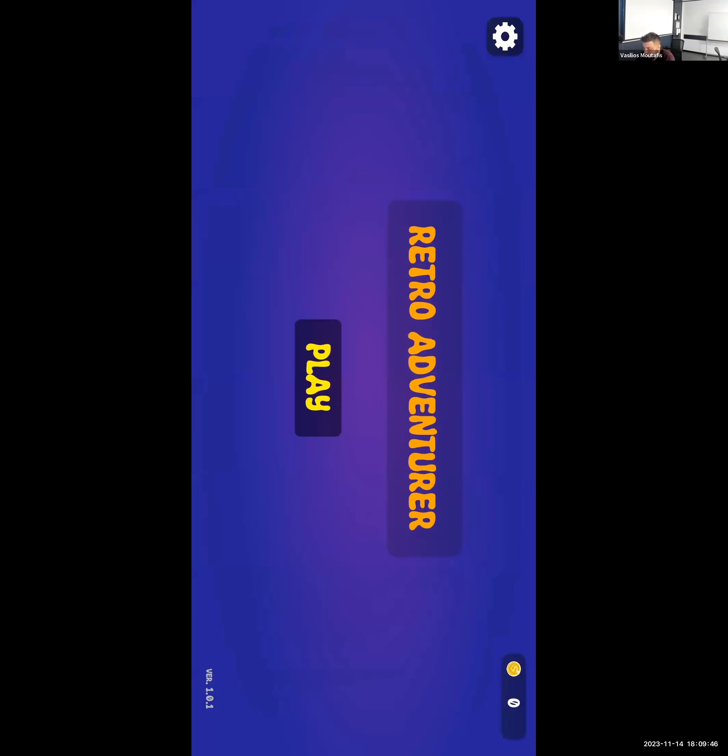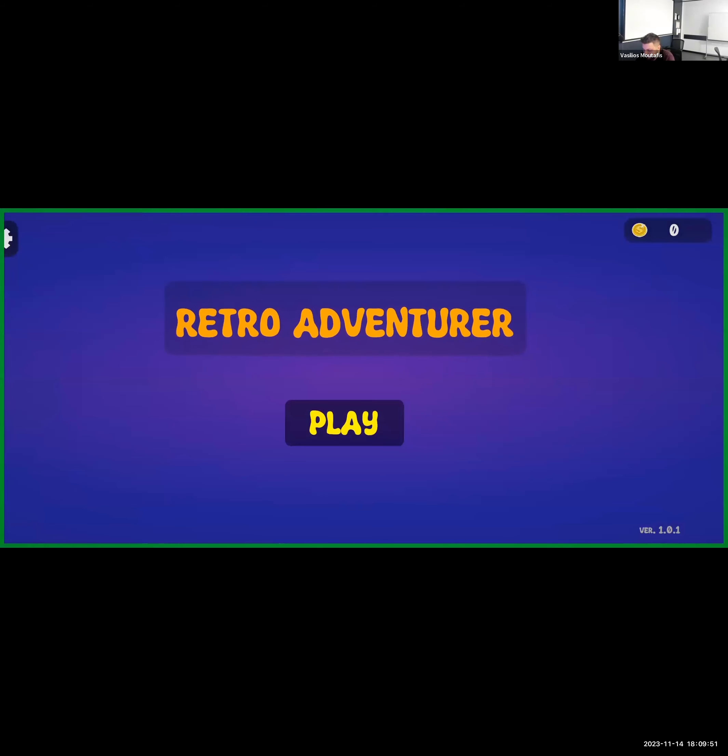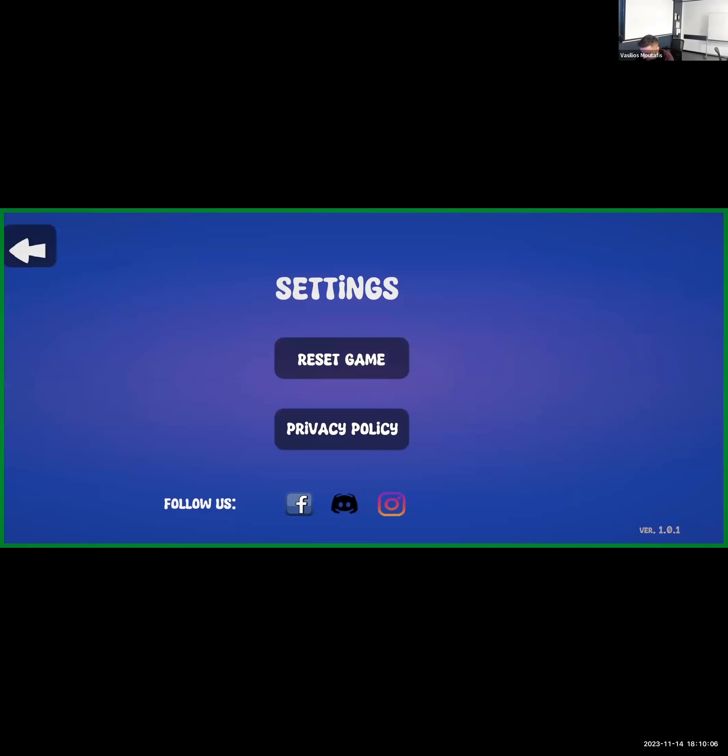Retro Adventurer here — we are recording. Okay, we have some settings and stuff. So 'reset game' — is that to remove your save? Yeah, it sets the level back to the default first level and the currency to zero. Cool, so that means you've got saving working then. Awesome.